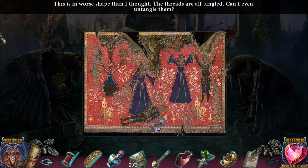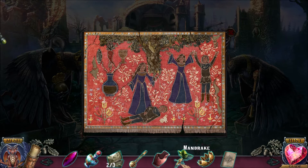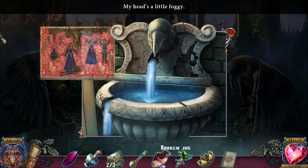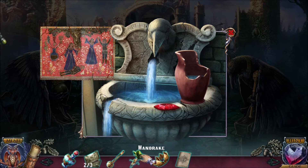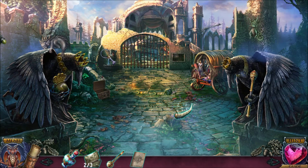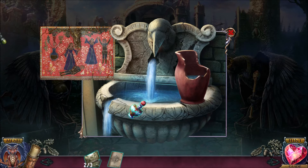We need to comb the threads and then use the needle and thread to fix the tapestry. We need the mandrake, the gemstone, and then some sort of cup. I've got the bottle and the broken jug — put the broken jug there specifically, then the gem, then the mandrake. I need to cut it — let's put the crown into place; that's the fancy cutting thing. It's a ravenclaw! I need to break the gem with the mace, then put it in the bottle — that should be the magic potion to save Oliver and defeat the evil villain.